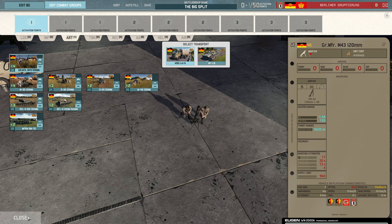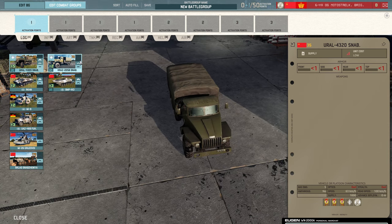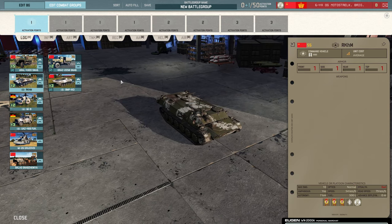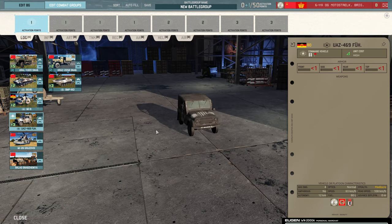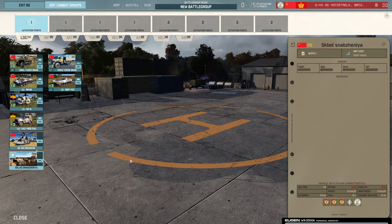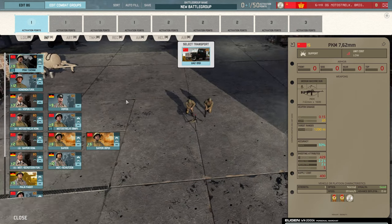Let's have a look at the other new division — the 6 Motor Rifle Division. This one's a bit faster to go through. They get quite a bit of decent stuff: the U-RAL, another new bigger supply truck with 2,500 supply, the RK-HM command vehicle, the BMP-1K-3, the MI-9, and the UAZ command. There's some East German stuff in here that was removed from the Berliner Gruppierung. The MI-26 is in here, and they still get the Fel Depot.